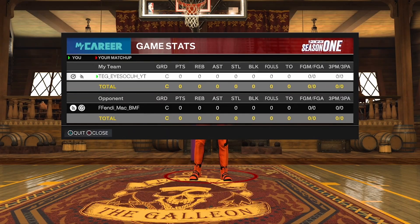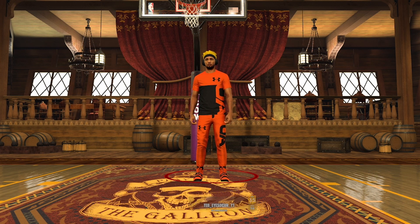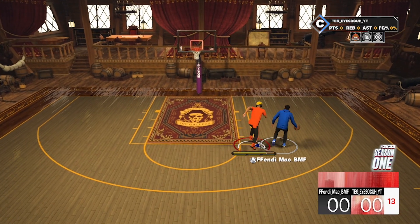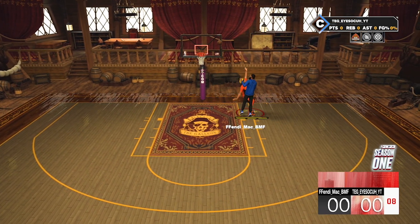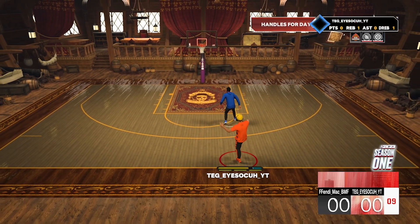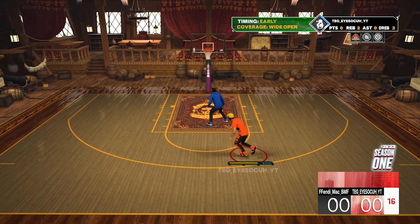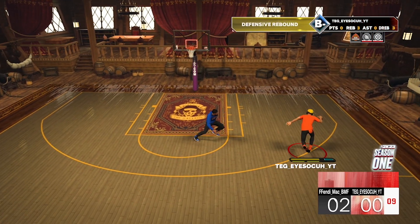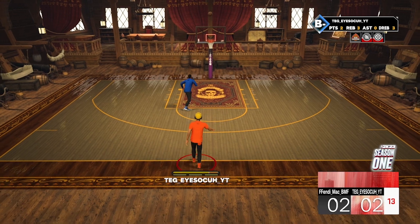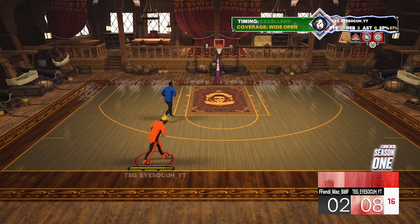We're getting into game two. I'm 78 overall, level 35, three-point shot creator. We're going against an inside-out going forward, 93 overall. I don't even know what he's doing, but we're just gonna pop that three. These dribble moves are too fast — he couldn't even react.